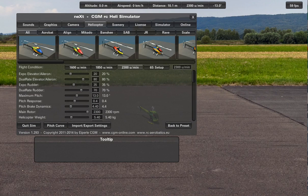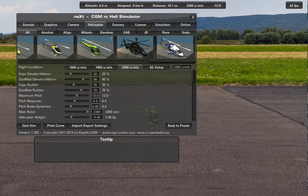This is the CGM RC Heli Sim, one of the newest RC helicopter simulators available. It's only for helicopters, is very small — about 100 megabytes or a little bit less when compressed — and it has many helicopters. Not as many as Real Flight, but I think they are a lot more up-to-date.